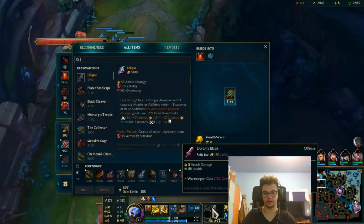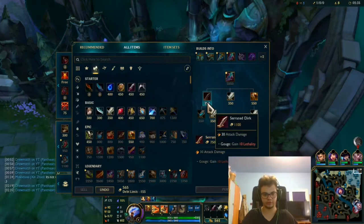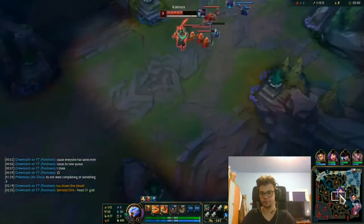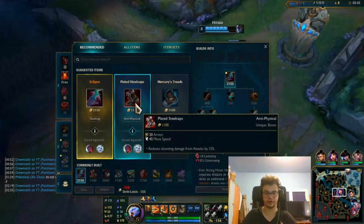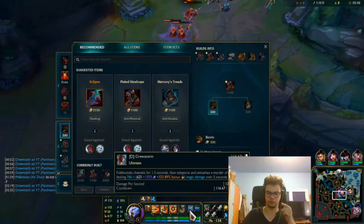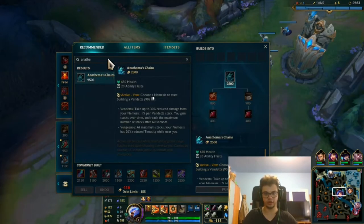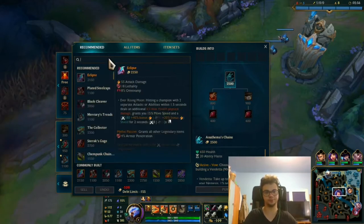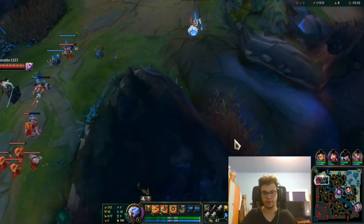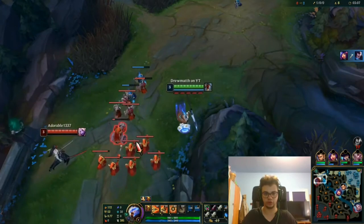Anyway, I'm playing Pantheon top and generally going for Eclipse. I'll probably go Anathema's just for the lulz. Generally the build I go now in solo queue is Eclipse into boots — these are the best boots for this mode because they also reduce this cooldown — into Anathema's, or into Serpent's Fang, whichever fits. Maybe sometimes full armor Pantheon.